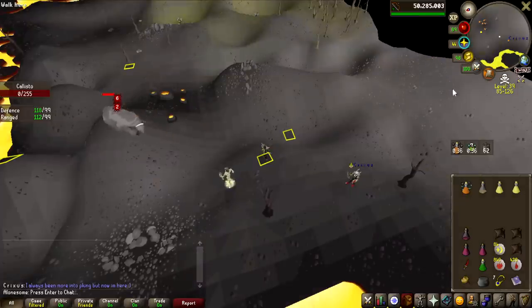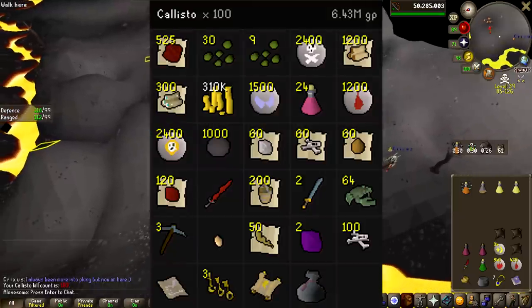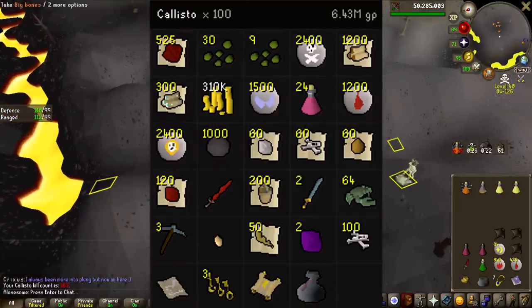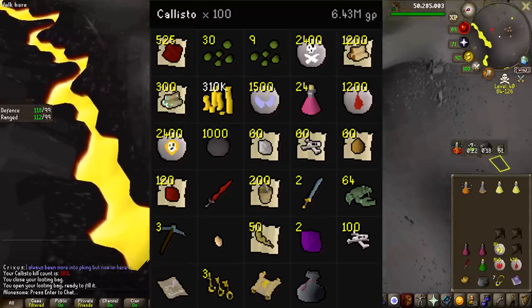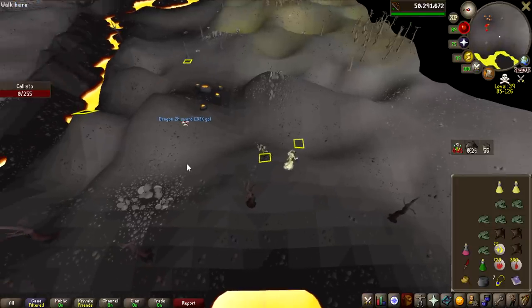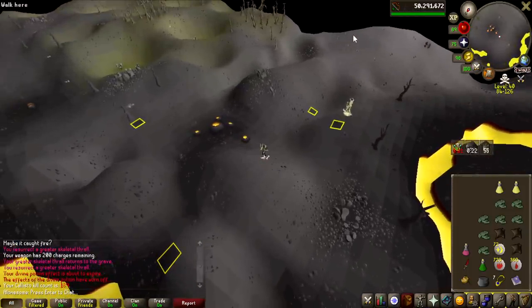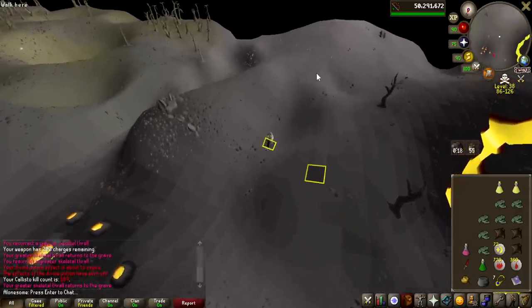This is the 100th kill of Callisto — some death runes. Here is the loot that we got so far: 6.4 million GP, no dragon pickaxe, dead on for the elite clue scroll rate at this point at 1 in 100, and 3 Laren's keys. No way, a second dragon two-handed sword — which as I said before is more rare than a dragon pickaxe — before we get the first dragon pickaxe. I feel scammed.